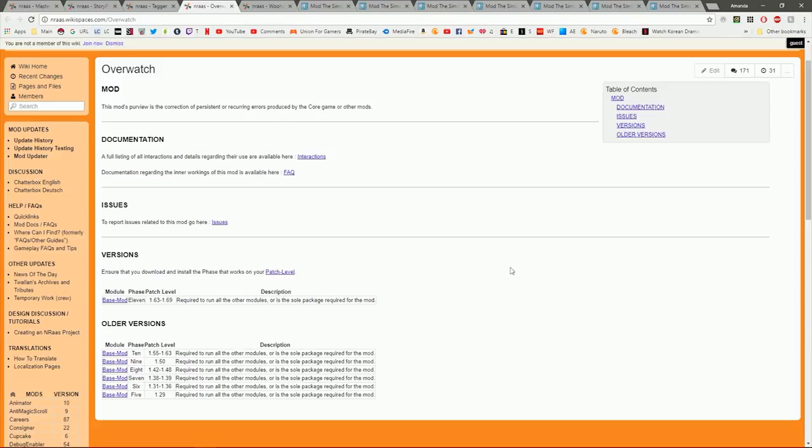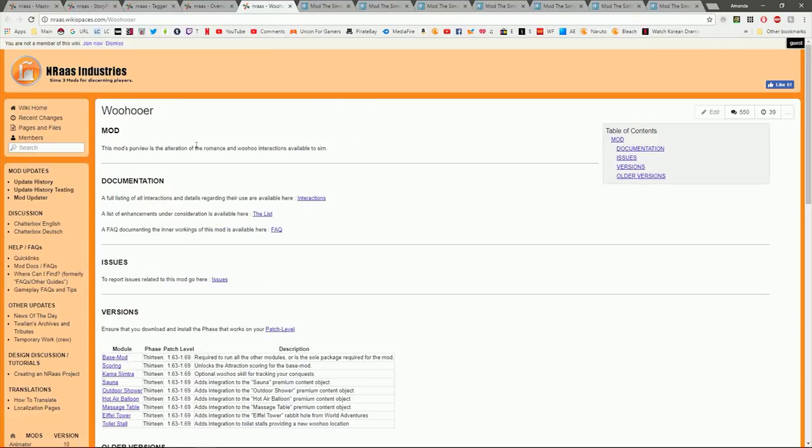The Overwatch mod is a little tricky — a lot of people have different opinions. For me, it's useful because if a sim gets stuck in open world, it actually resets them, which can help clear lag from your game. But if there are a lot of stuck sims, you're going to encounter a lot of issues. It's mainly for catching and resetting stuck sims.